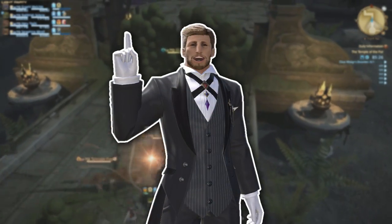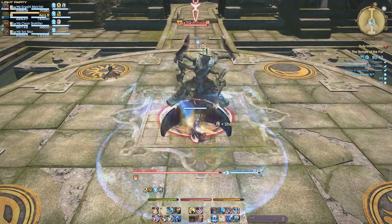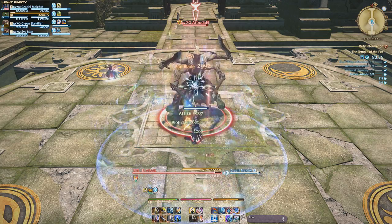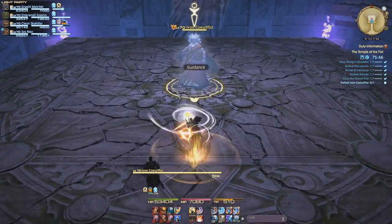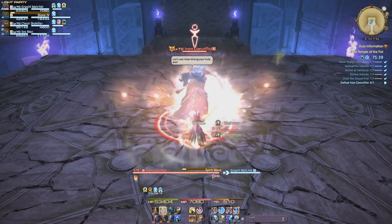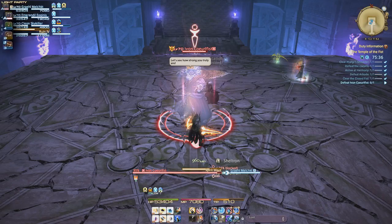Now let's have a closer look at how to manage aggro on bosses. Unlike the strategy employed for trash mobs, building aggro on bosses should come primarily from single target combos, unless additional enemies are involved. We initiate the encounter with a ranged aggro action, such as Shield Lob for paladins, and follow it up with an aggro combo while weaving in your other actions. Doing this will generate a healthy amount of initial threat on the boss, allowing you to use damage combos from that point onward.